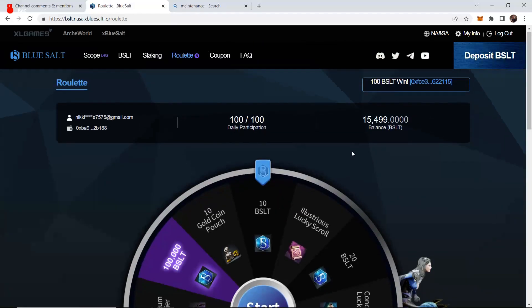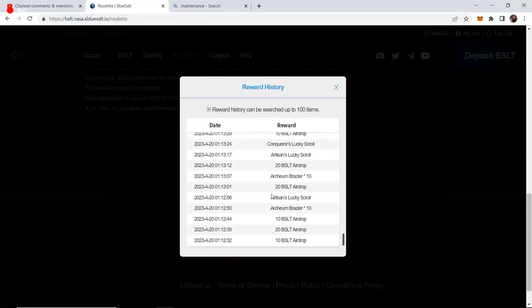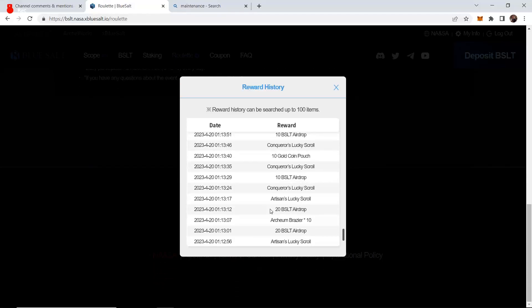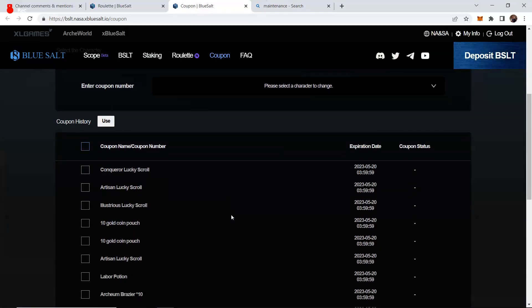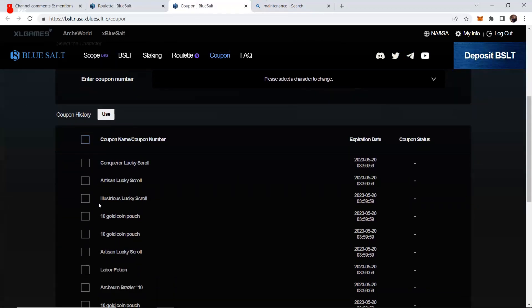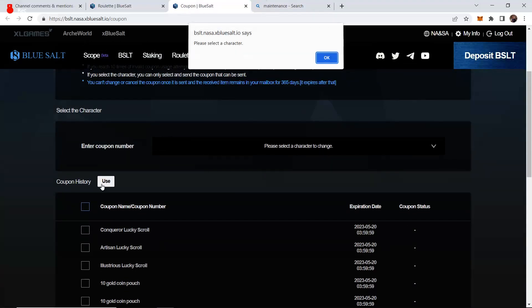Okay, so we've done it. 15,499 is our final. Let's go over here. So it shows all of our things. Item rewards have been given as coupons. Okay, so we click on coupons. Alright, so they're right here. So you go into the coupon menu, and now you click on these guys — use coupon. Please select a character. So we select a character.